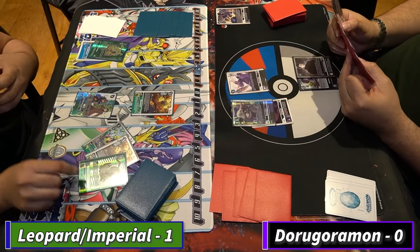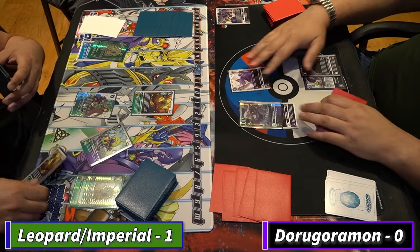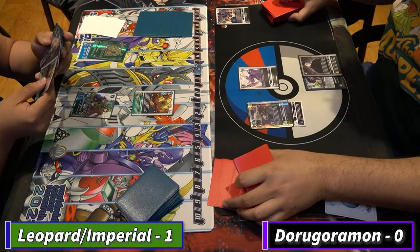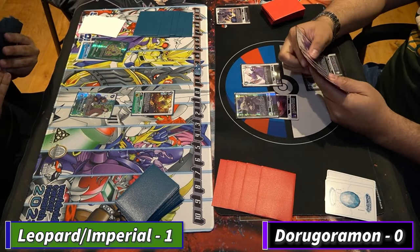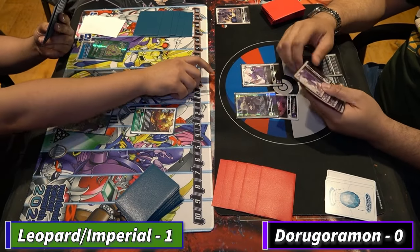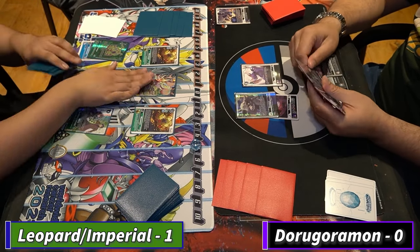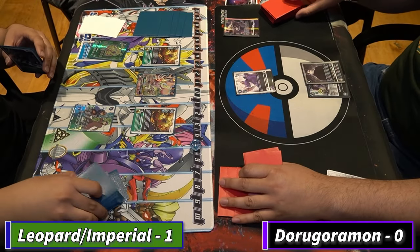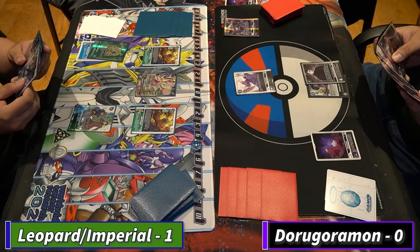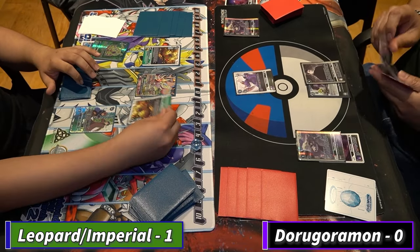Blue keeps the Worm-On in back and plays out the Worm-On from hand. I think his build is playing primarily Worm-Ons — I'm not sure if he's playing BioMon. The Worm-On build is interesting because I think TogeMusumon is a very good defensive card, and I also think the Stingmon from BT16 is a good card.